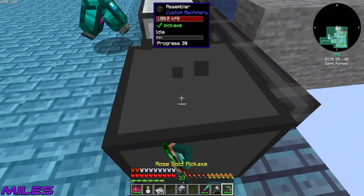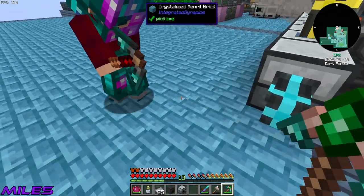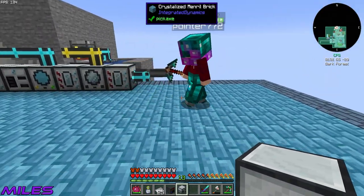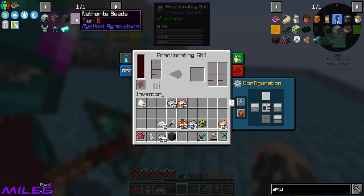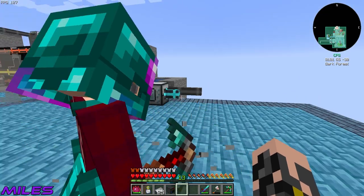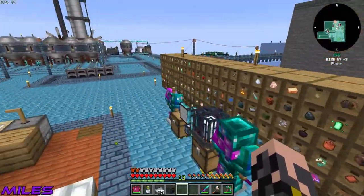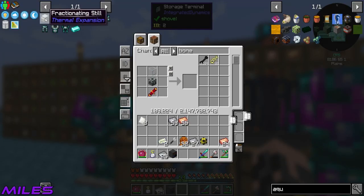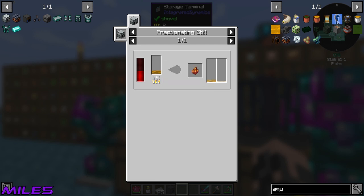We don't even need the advanced circuit — we need the basic one, don't we? Yeah, we need a basic circuit. Why have we hooked this up here then? This was the end goal. Are you able to mine that up? So I've got this fractionating still — is that to make the refined glue? That's to make the liquid refined glue. I need plastic and copper plates.